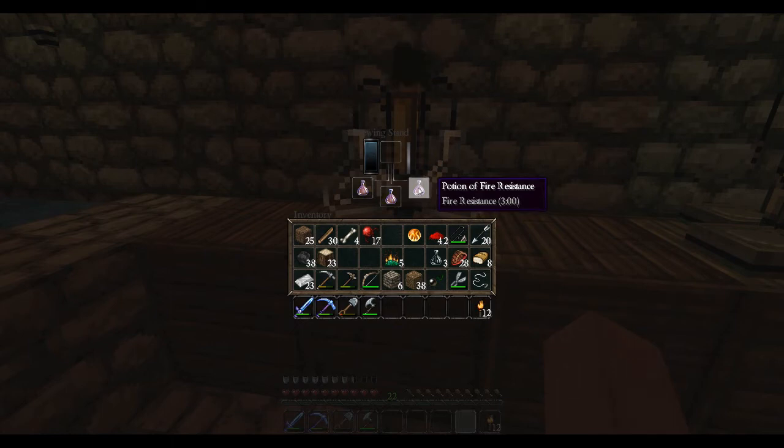Now redstone is an extender, so we have our redstone here and we're going to place one redstone up there to extend the duration of the fire resistance potion. That's why you have two brewing stands — I could have moved these over to the other brewing stand, put the redstone on it, and been brewing something else. So now we have potion of fire resistance for eight minutes, so the redstone extended it to eight minutes.